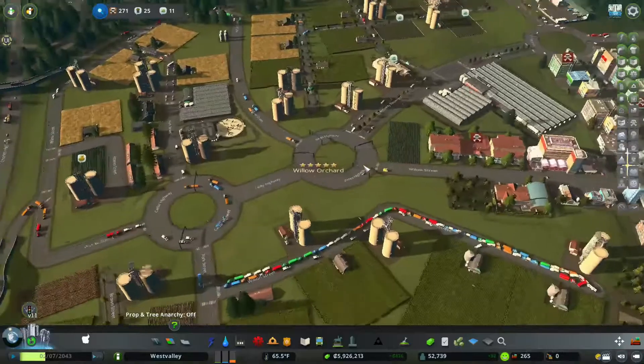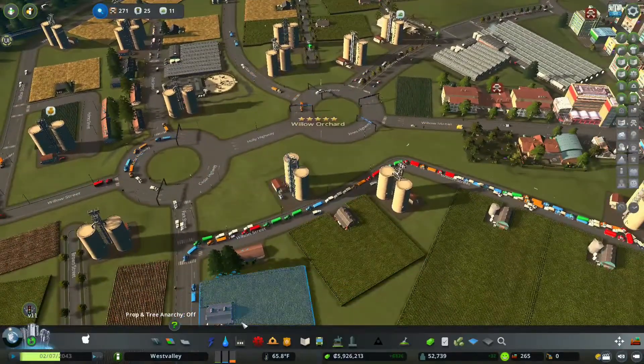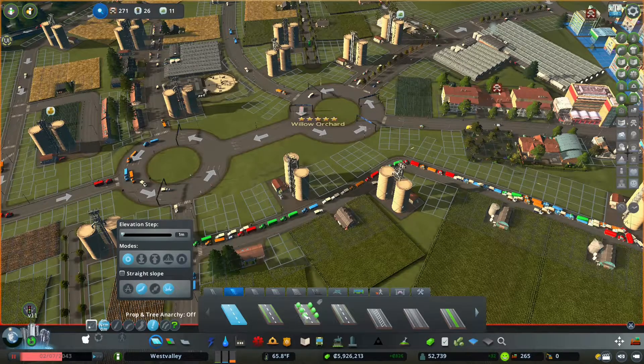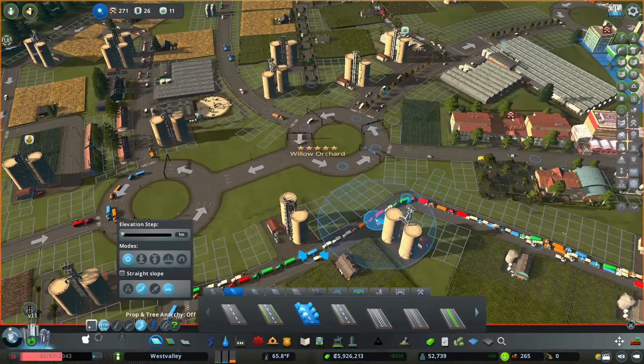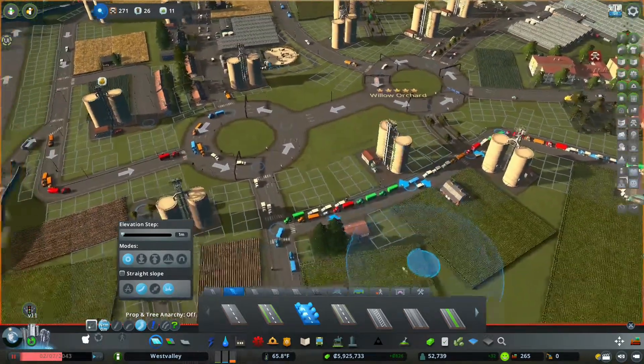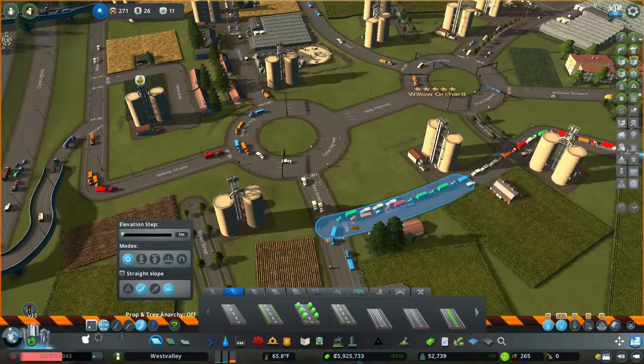I left y'all in a little bit of a cliffhanger last episode. We're going to do something about this right here. I'm going to get a very simple road — just going to go with this one — grab right here and connect right there. Very simple road: one in, one out.